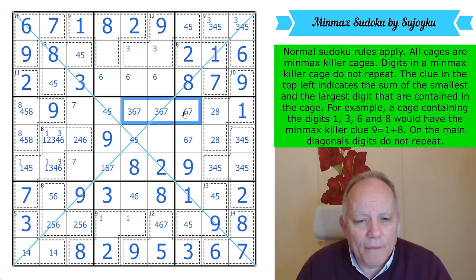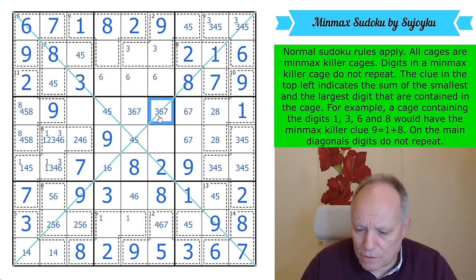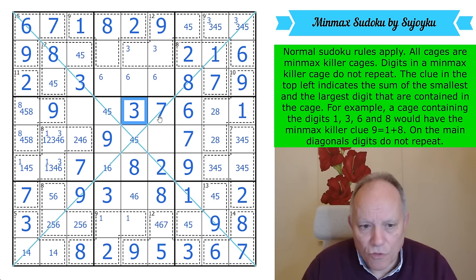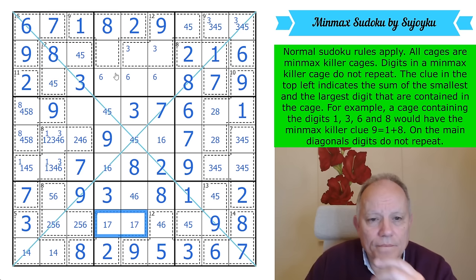We've got a 3-6-7 triple there, so one of those is a 3. 7 has now turned up here, not there. On the diagonal, 7 has to be there — that's a 3. This is 1 or 6. That's not 7, so this is a 1-7 pair.